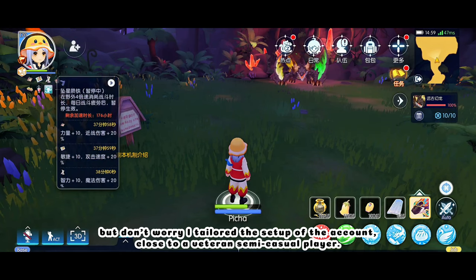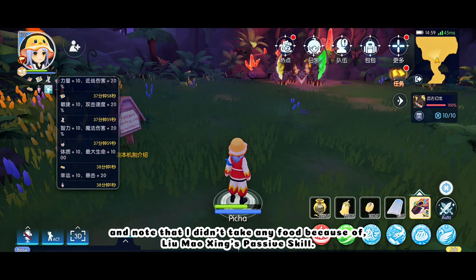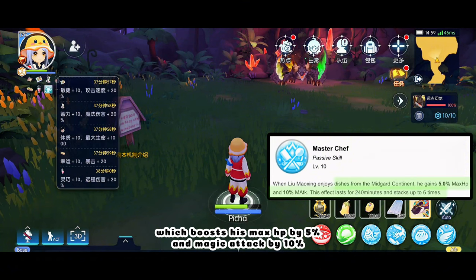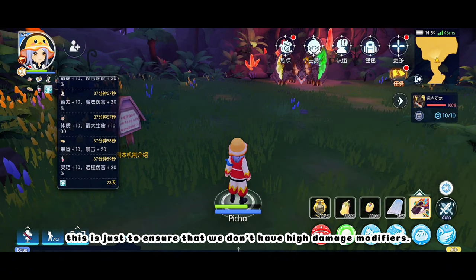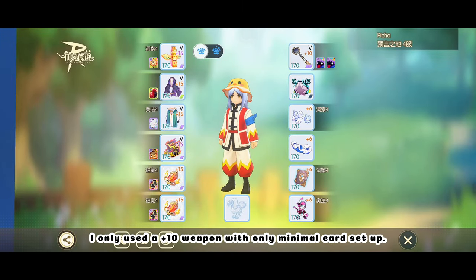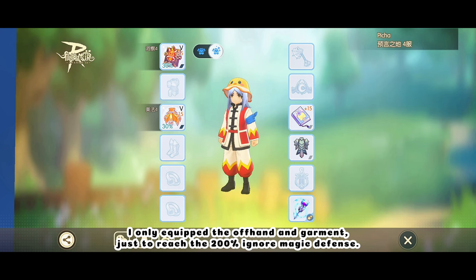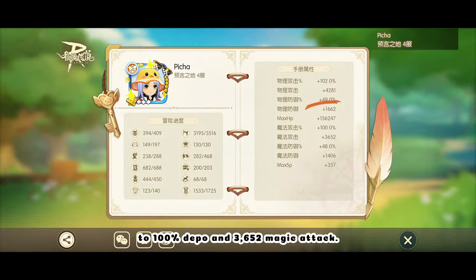But don't worry, I tailored the setup of the account close to a veteran semi-casual player. I only have meal bees here, and I didn't take any food because of Lu Mao Shing's passive skill, which boosts his max HP by 5% and magic attack by 10% for every food he eats, stacking up to 6 times. This is just to ensure that we don't have high damage modifiers. For the equipment, I only use a plus 10 weapon with minimal card setup. As for the shadow equipment, I only equip the offhand and garment just to reach 200% ignore magic defense. I did not equip any arcane rune, and the handbook is trimmed down to 100% depot and 3,652 magic attack.